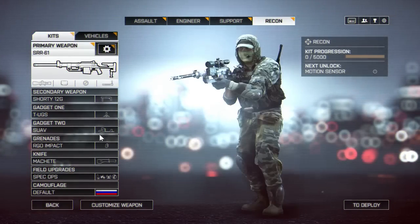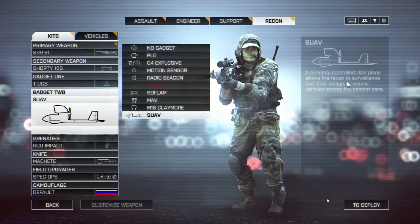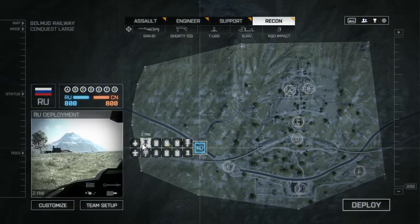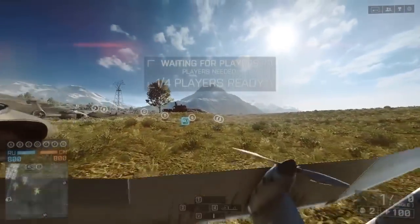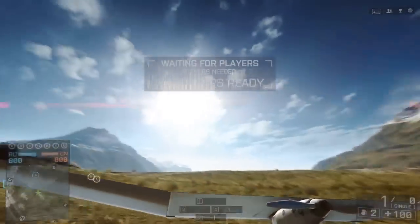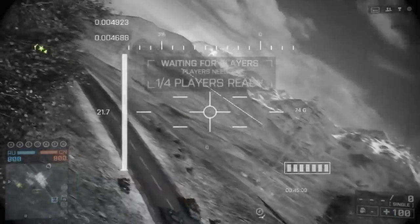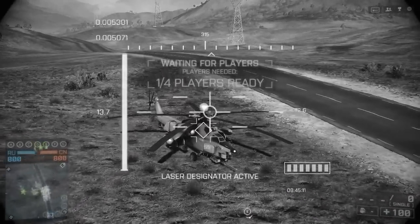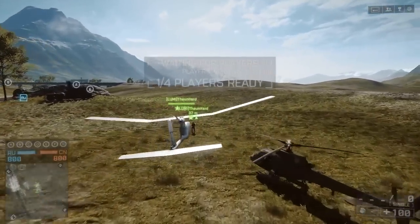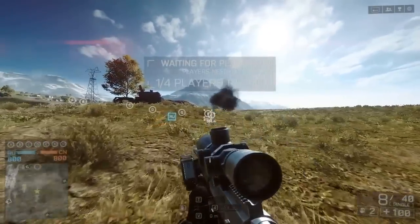Down here we also have the SUAV — a remote controlled UAV plane that allows the recon class to survey and laser designate enemy vehicles across the combat zone. When you get on here as recon you get a paper plane, pretty much. Chuck it out there and as you can see, this is the view you get. If you fly back you'll notice that you can lock on to vehicles, so you can do that to enemy vehicles. The coolest thing is you also get third person view, and if you fly really close to your own player and hit them, it blows up.